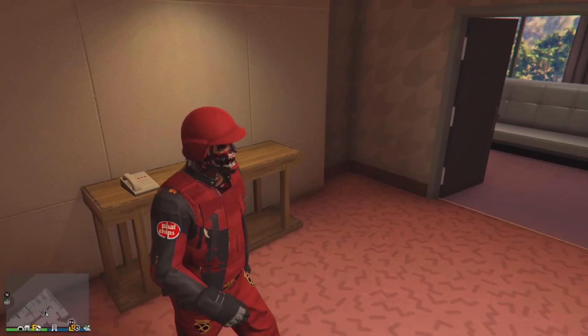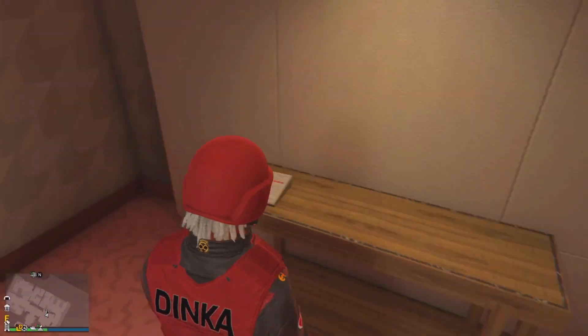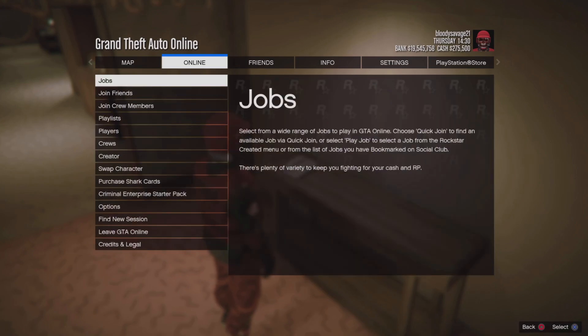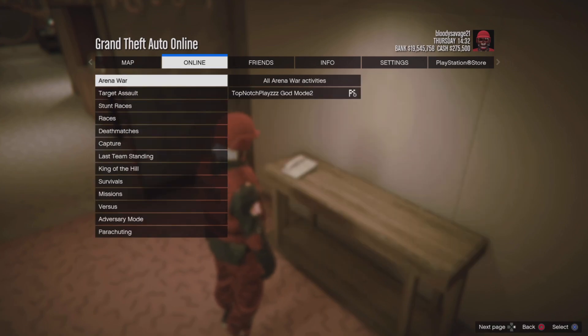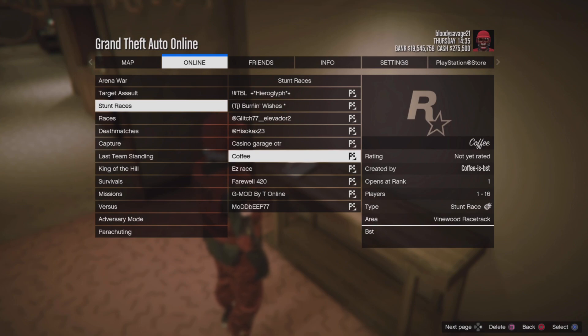From here, you just want to press the pause menu, go over to Online, go down to Jobs, then Bookmark Play Jobs, then Bookmark Jobs. And then you want to go down to whatever job you bookmarked. I'm going to go down to stunt races and hover over the job right here.